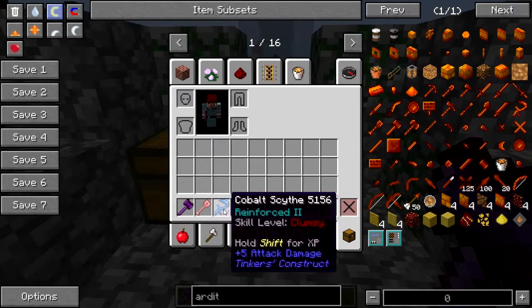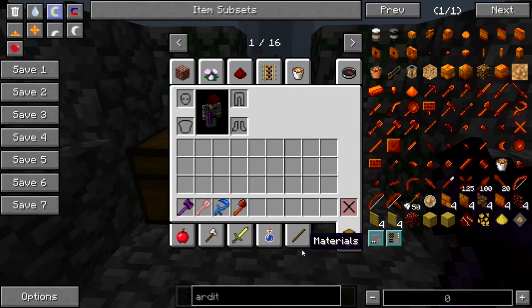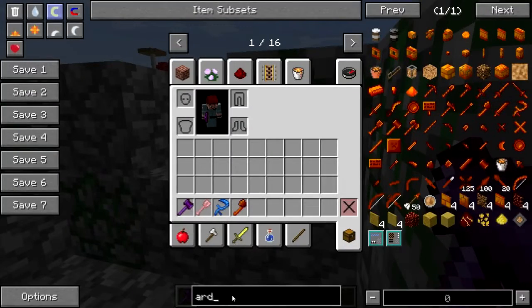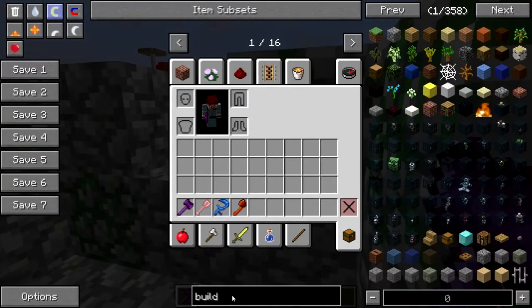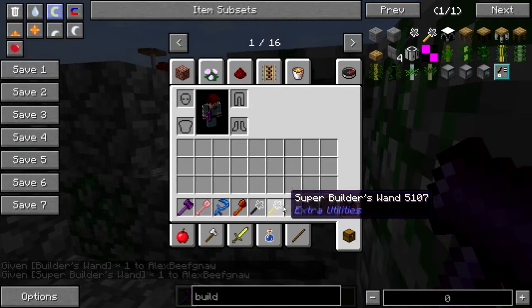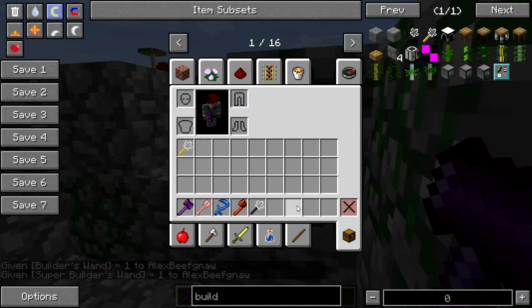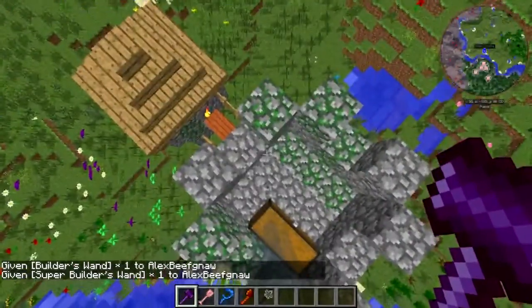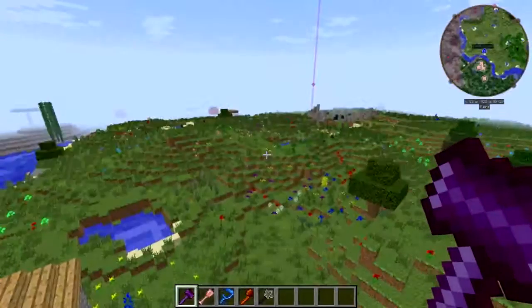I got the hammer, the shovel, the scythe, the lumber axe — I think that'll do it for now. And a builder's wand — regular and super. Let's put the super away. Alright, so this is the creative-only chest, the chest that I can only get to in creative.